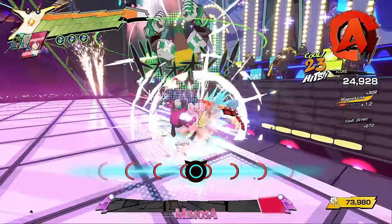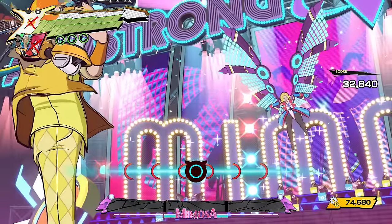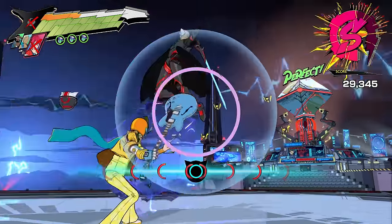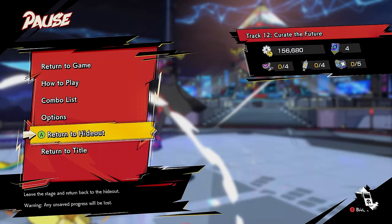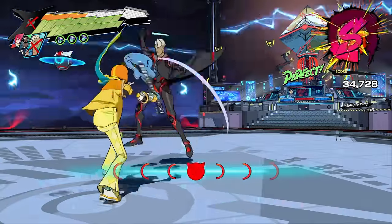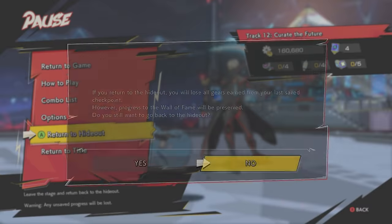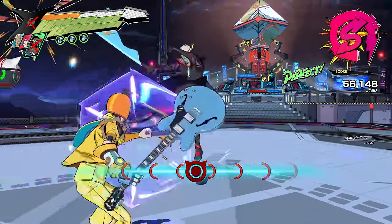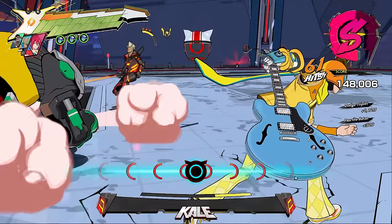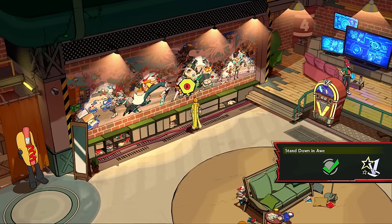Mimosa was so easy that I took her out without damage in one attempt — she just died on her first knockdown. Now there was Kale, and he was a different story. The rhythm part after Phase 1 was especially frustrating, because for some reason I just couldn't hit the fourth note, and when you miss you have to restart from the cat phase. Eventually I hit it, blew through Phase 2 with one-shot knockdowns, and somehow managed the last phase in only two tries. Damageless Kale was defeated.